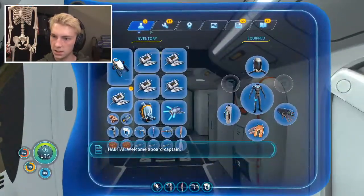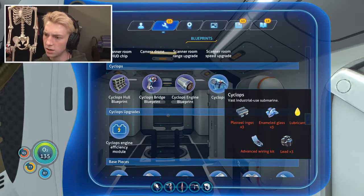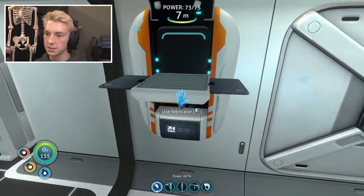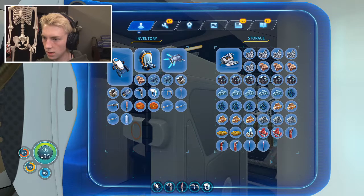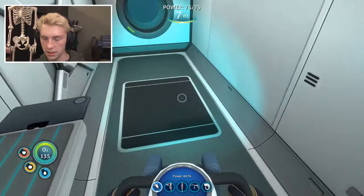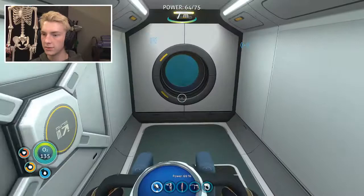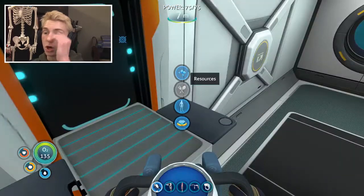So we have all this stuff. What do I need to make the cyclops again? I need three plasteel ingots, three enameled glass. How do I get a plasteel ingot? Oh it's just lithium - two lithium and a titanium ingot. So the stalker teeth are for the glass I guess. Let's turn a bunch of this into titanium. I have two pieces of lithium right there. I'm gonna need a lot more. Okay now I can get myself three enameled glass. I can make two more plasteel ingots - well, one more plasteel ingot.